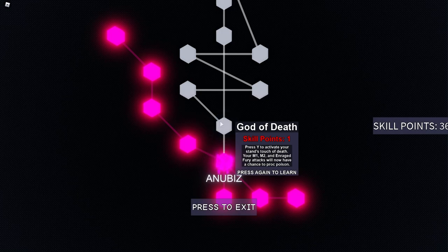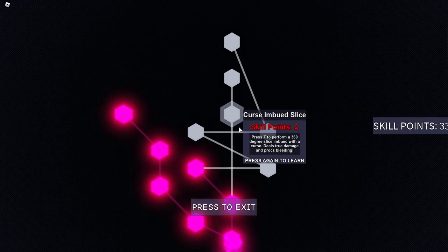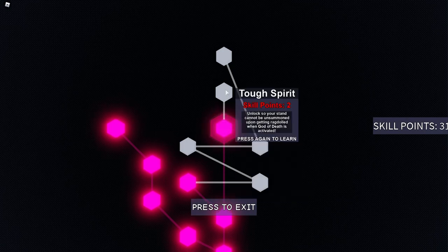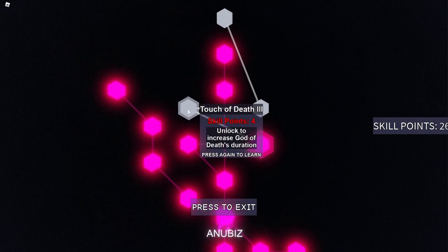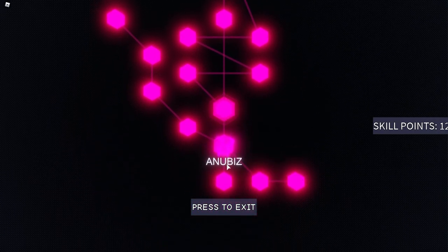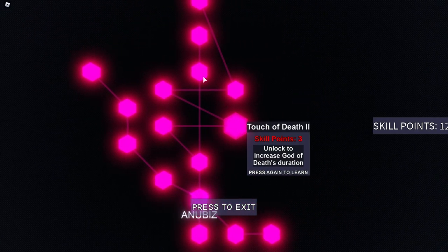God of Death — press Y to activate your stand's touch of death. Your M1, M2, and Enraged Fury attacks will now have a chance to proc poison. Let's skip that one. Press T to perform a 360-degree slice imbued with a curse — deals true damage and procs bleed. And an unlock so your stand cannot be unsummoned upon getting ragdolled when God of Death is activated. So we've got X, Z, G, Y, and T.